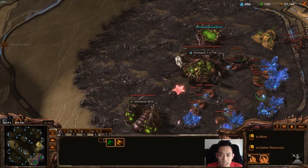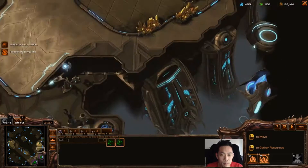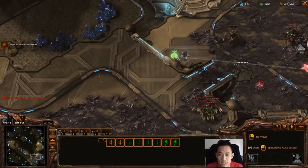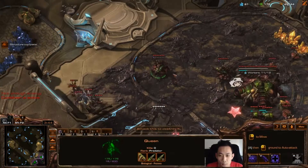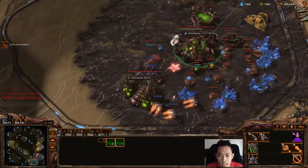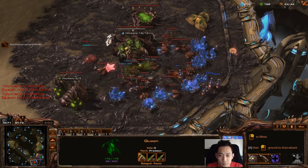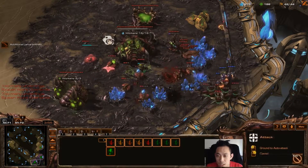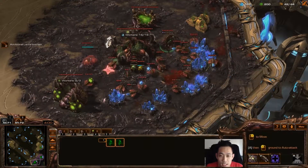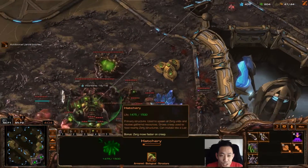I want to get a spine down as well to protect both sides of my natural and main. Making a few more Zerglings because I feel he's going to become aggressive, and once he does I can get the early surround — he doesn't expect me to have Zergling speed. With speed my Zerglings can deal enough damage against these Reapers. Now that he's losing all these Reapers they have no chance to escape, so once they're gone I can drone my bases freely.